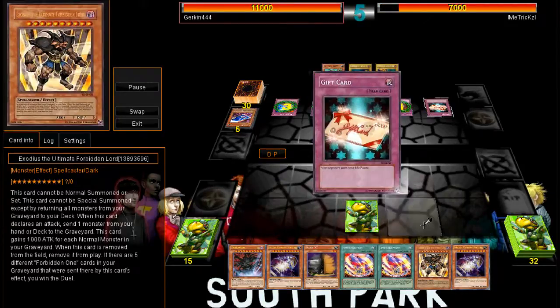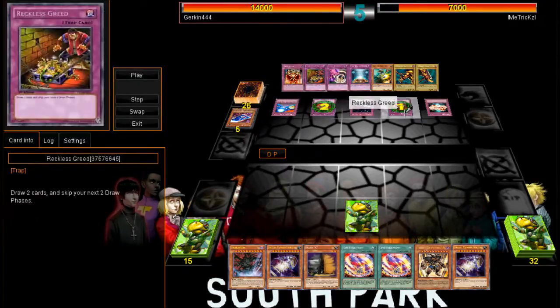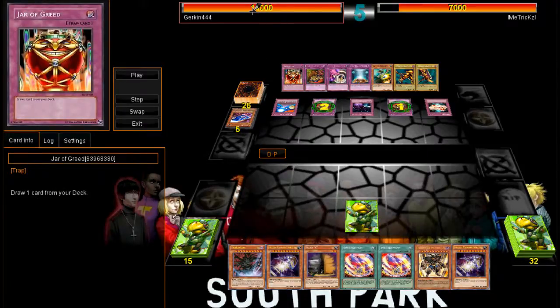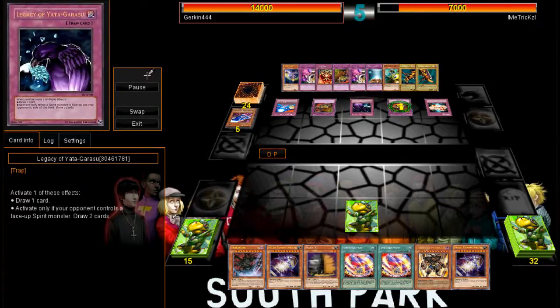But I do it this turn instead, and as you can see he's using all his trap cards — Hope for Escape as well. He used Gift Card too, and you can see my life points are already up to 14,000. The difference is 7,000, so he draws three cards because of that, and then Reckless Greed — he draws another four cards, and draws another card because of that. So he's got a lot of cards in his hand now.